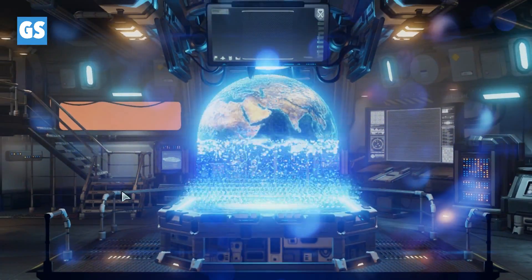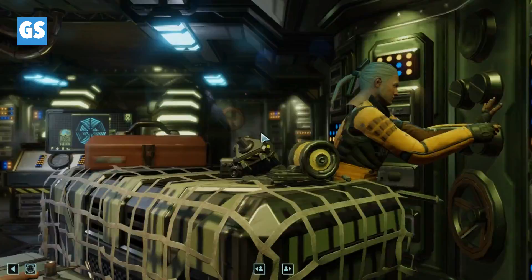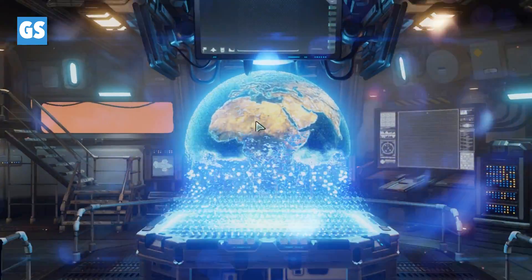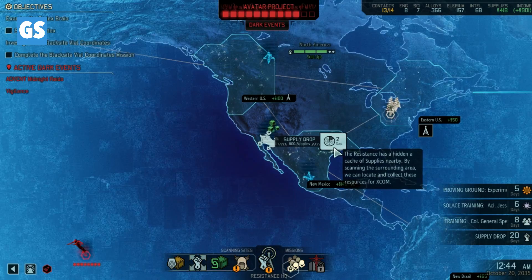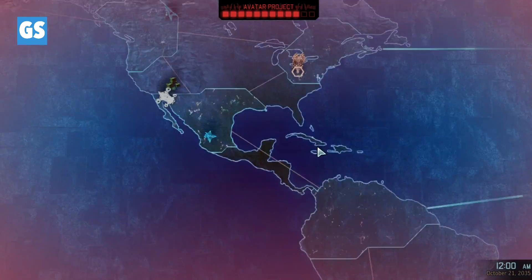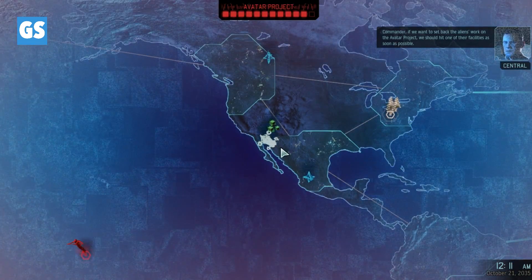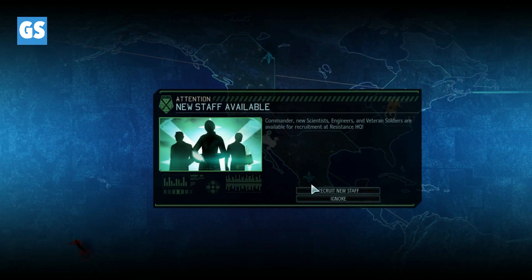Actually, before we continue, can we put General back in the leadership thing? Yes we can! Scavenger — it's happening, we are doing it! Experiments: ammo dragon rounds, nice. Okay — new staff available, that's kind of tempting.